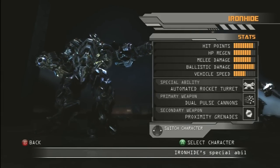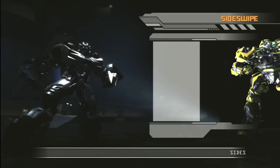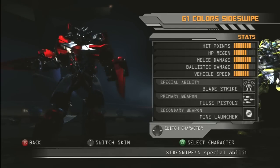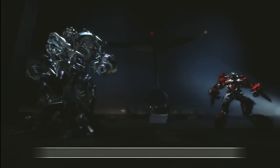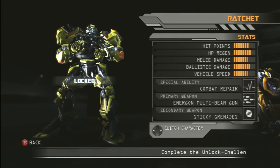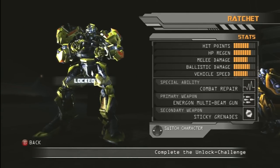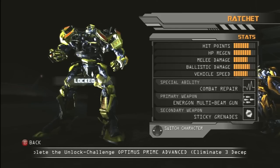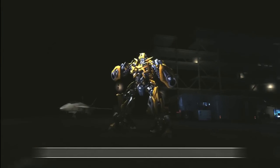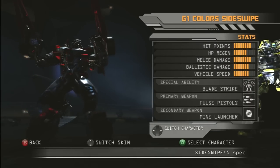Who do we got here? Ironhide — he's got the rocket turret, the pulse cannons, and grenades. He's pretty beefy, if you know what I mean. Oh, we can be whoever we want? We can be Sideswipe here as well. Oh, we can switch skins — nice. We got G1 color Sideswipe? That's pretty tight. We can't switch skins with Ironhide, but we can switch with Sideswipe. Ratchet is locked — complete the unlock challenge: eliminate three Decepticons using an advanced melee attack while playing as Optimus Prime. We're going to use G1 color Sideswipe because he's a boss.